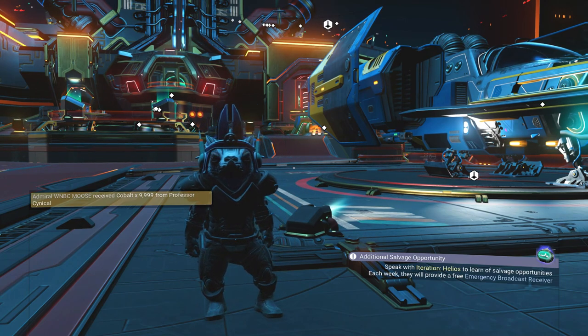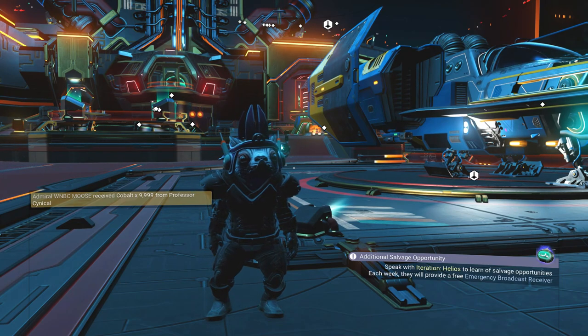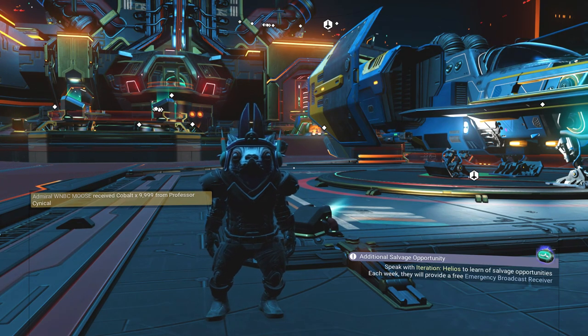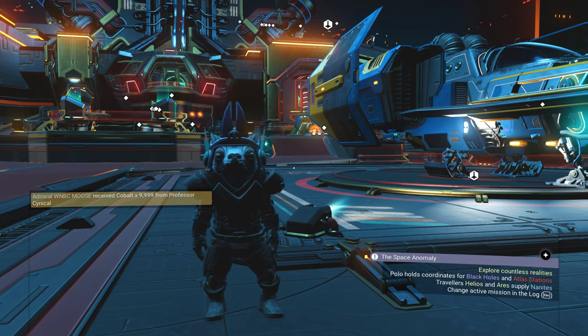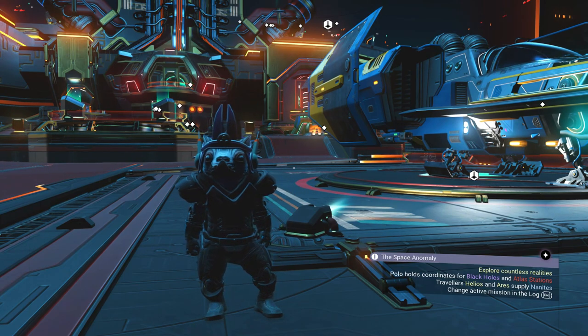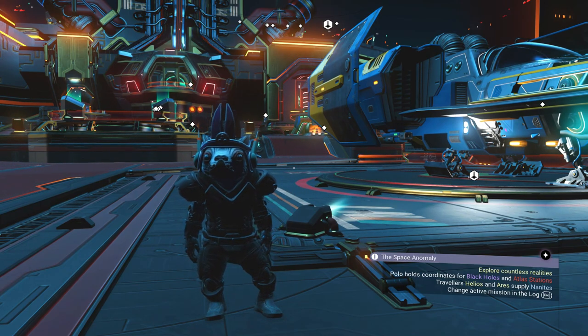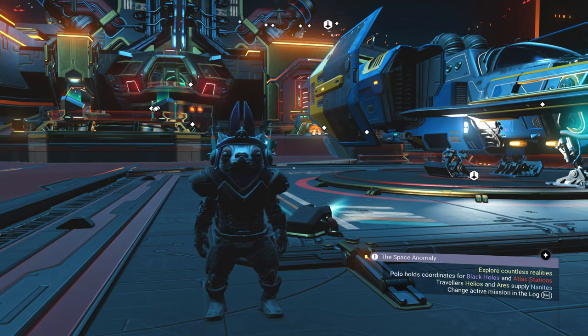Now just rinse and repeat with the personal refinery duplication glitch until you get stacks and stacks. Remember, they're worth 250 million for a stack of five. You want to get a good few stacks — around 4 to 4.5 billion is a nice sweet spot. Then go to any space station, use one of the terminals, and sell the lot. That way you'll be a billionaire in an instant.